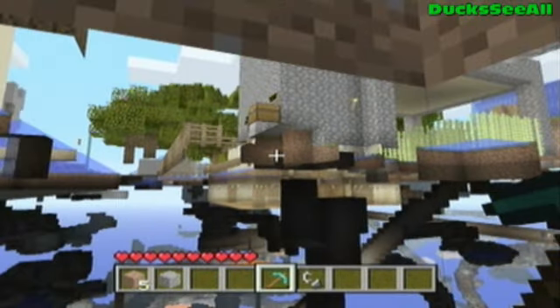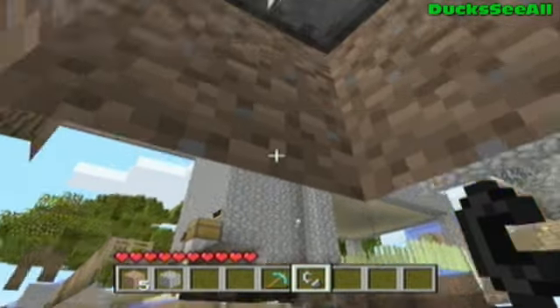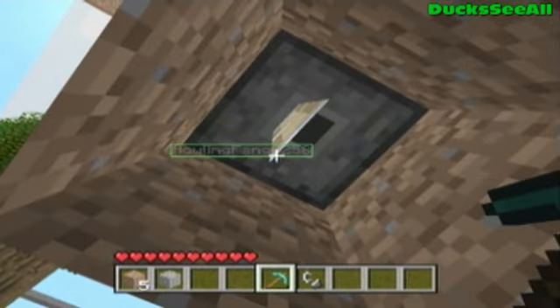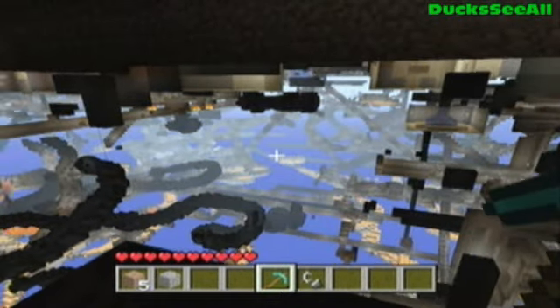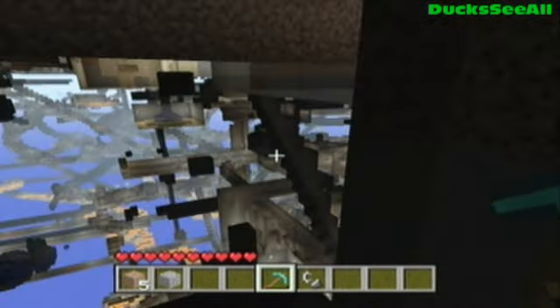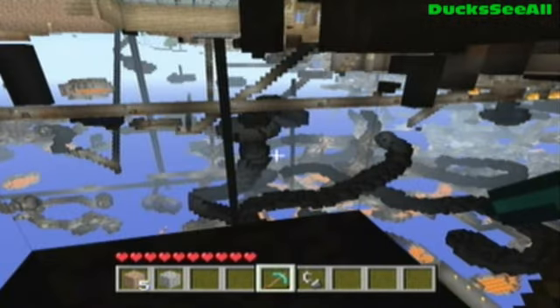So like I said, you'll need a piston, TNT, and a pressure plate. You're not gonna need the flint and steel because the piston just pushes it on top of you. That's a really quick and easy way to see through your world and see the crazy underground levels, and maybe even find some hidden caves, diamonds, and dungeons.